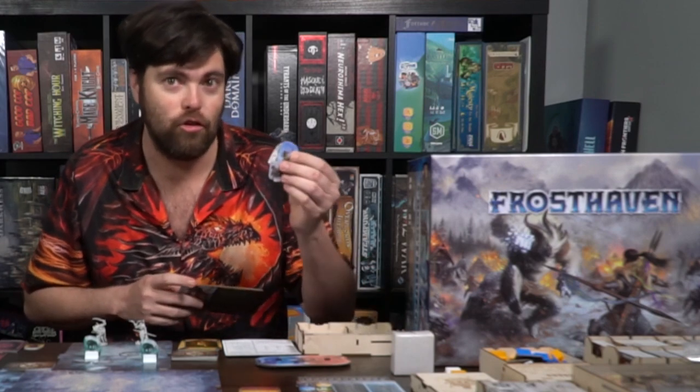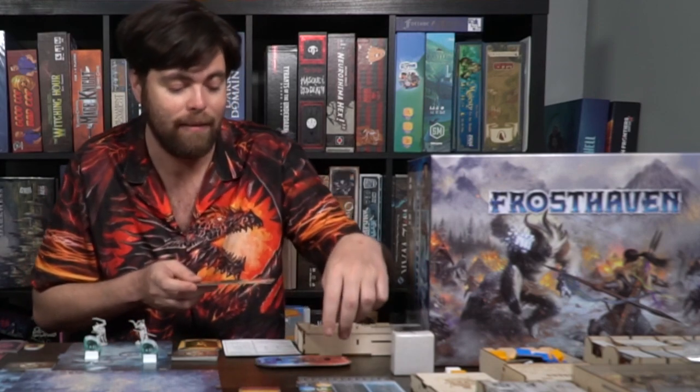Some characters come with additional figures, tokens, and cards that you'll utilize specifically for their class. Then there's their character board, which details where your discard goes, where your loot goes, where your items go, how much health you have, how many cards start in your deck, and all the various symbols in the game, as well as what makes your character unique compared to others.